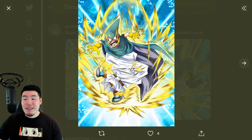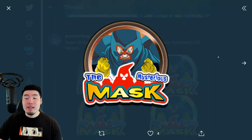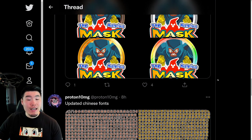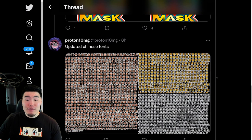So here are some assets for him along with the medals. We have the bronze, silver, gold, and rainbow as well for the Mighty Mask. And last but not least, we have some updated Chinese fonts.